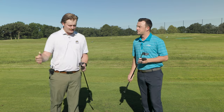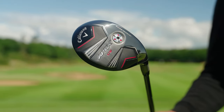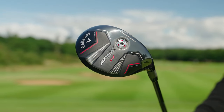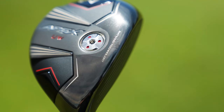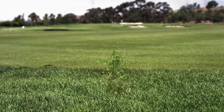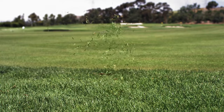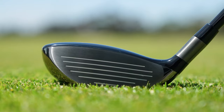Yeah, the biggest two differences are launch and spin rate. The Apex UW has a center of gravity that's a lot more towards the face, which causes lower launch and lower spin. If you swing very down on a traditional fairway wood, this might be a good fit because it helps bring that flight down. If you're shallower and sweep it more, a traditional fairway wood is going to work better.